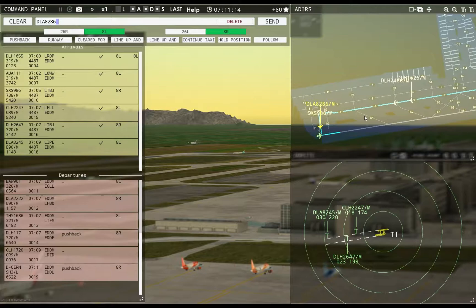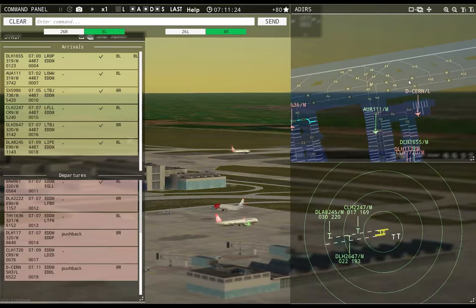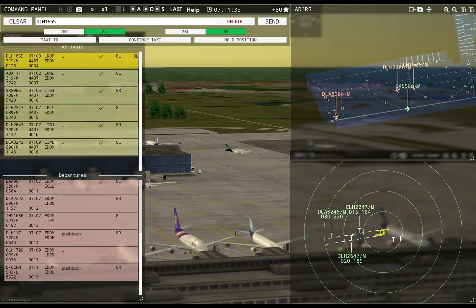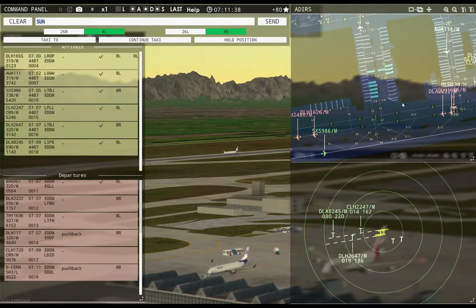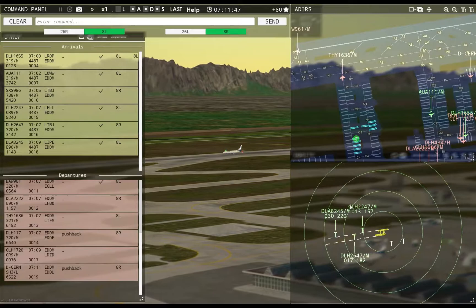Dolomiti 8286, runway 8R, line up and wait. Speedbird 961, runway 8L, cleared for takeoff — get you out. It looks like you're waiting for him to park. You're going where I wanted to. You three are moving. You're lining up and waiting. Sun Express 9R86, taxi to apron via Sierra 5.